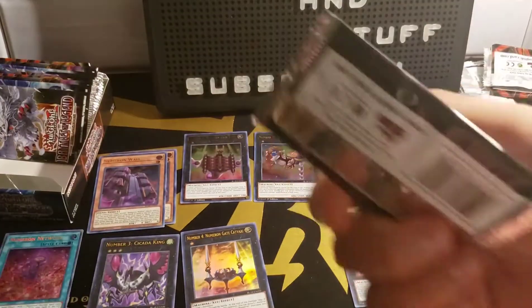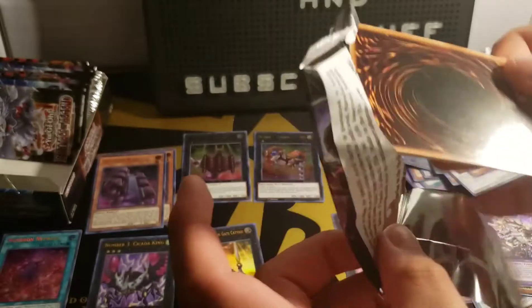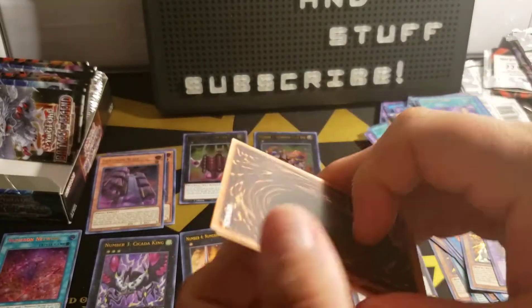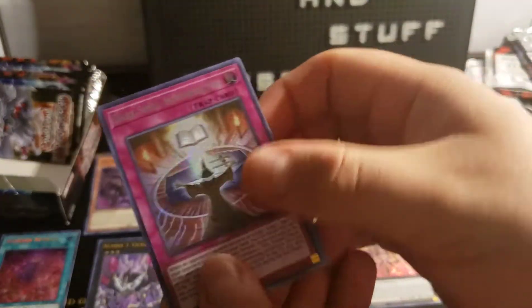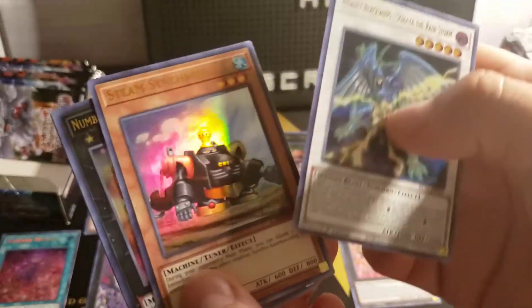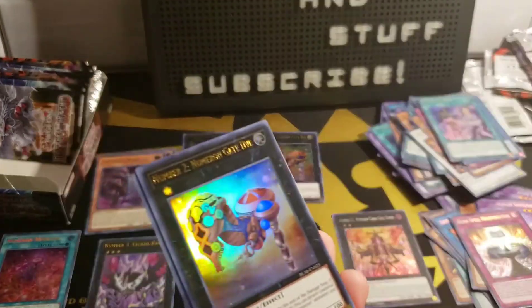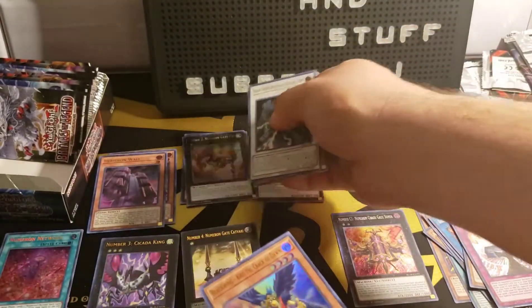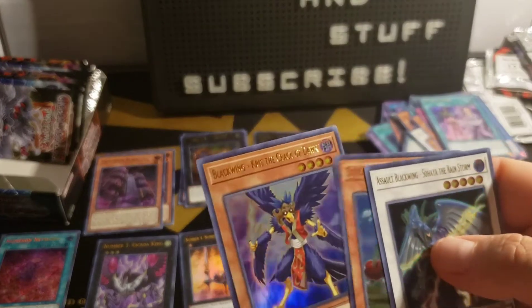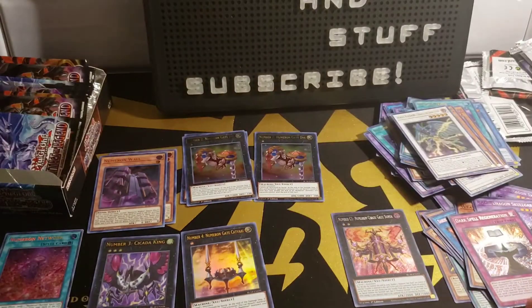Next pack, let's get back to it guys — there's still hope, we can pull a Starlight. Dark Spell Regeneration, Assault Blackwing Sahaya the Rainstorm, Steam Synchron — that card got a reprint too — Number 2 Numerion Gate Ecom, and Blackwing Chris the Crack of Dawn. I think we got all the numbers — did they reprint Number 5 in this one too? I can't remember.